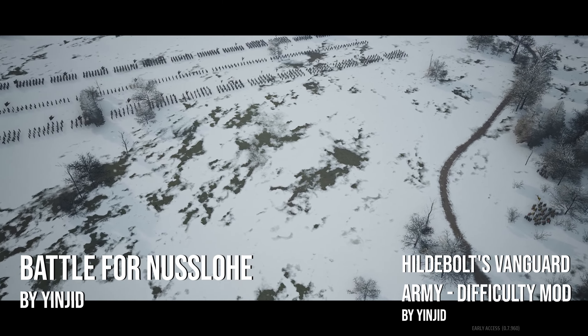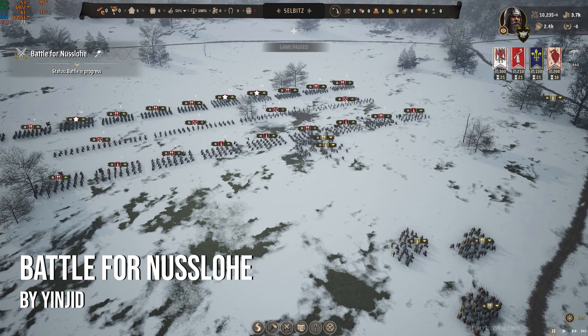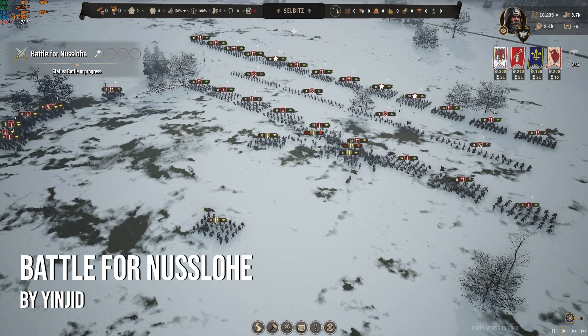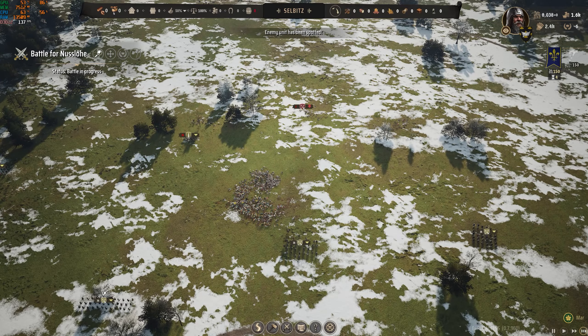Next up is a save game, which does rely on another mod by the same legend. It's the battle for Nusselo — I don't f**king know how to pronounce it, you tell me. This turns the enemy units and yours up into the thousands, and it's a great way to demonstrate that the game can handle a lot of units at once, surprisingly without too many frame drops. It's a good way to practice strategy, because if you just let nature take its course like I did, you're gonna get stomped.